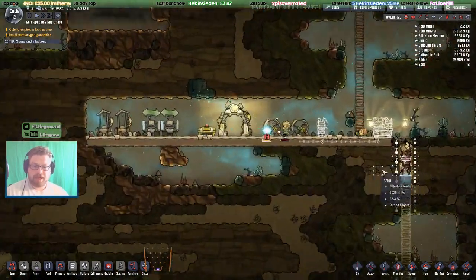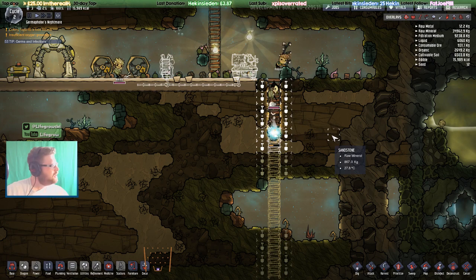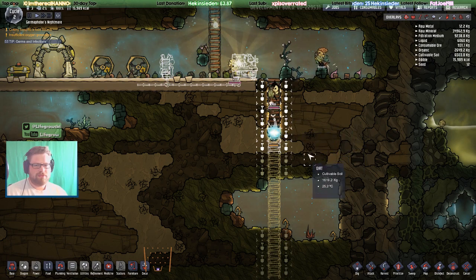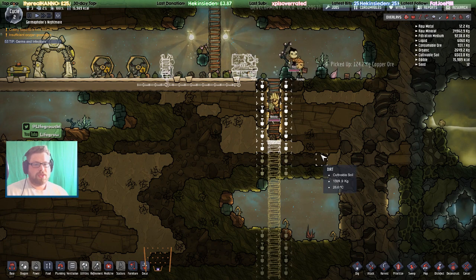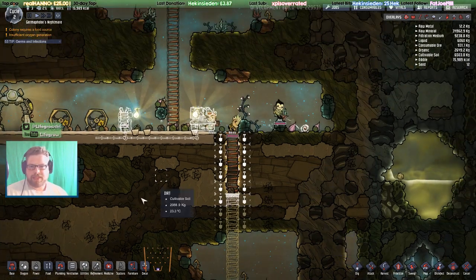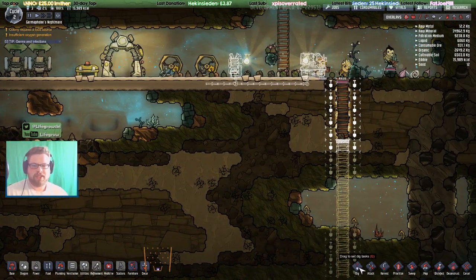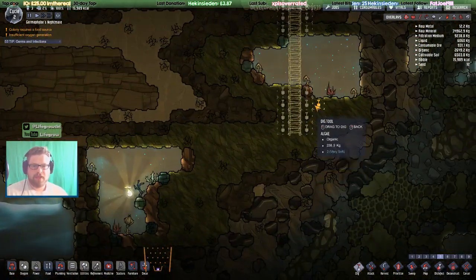It's been optimized quite a bit as well. On one of the test builds — not the last one, the one before — I did get a colony to around cycle four hundred and fifty and it was pretty smooth. There wasn't much mechanical on there; I didn't have loads of gas piping and stuff. But it was still a lot smoother than it's been historically, which was good to see.